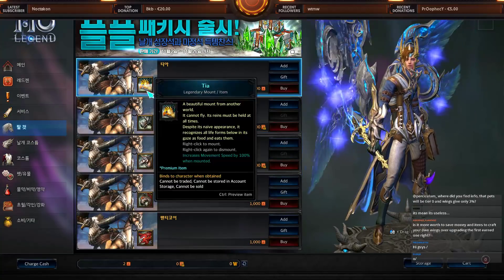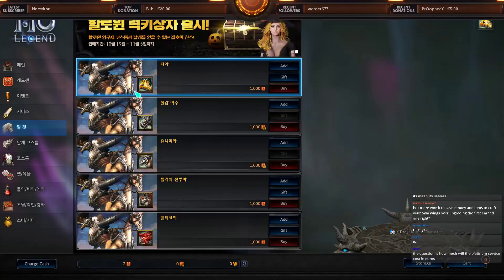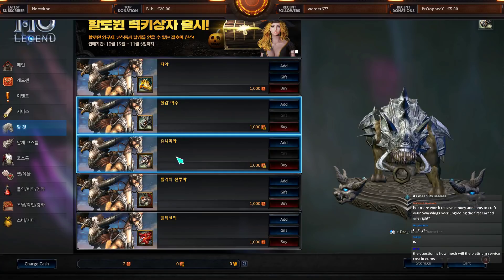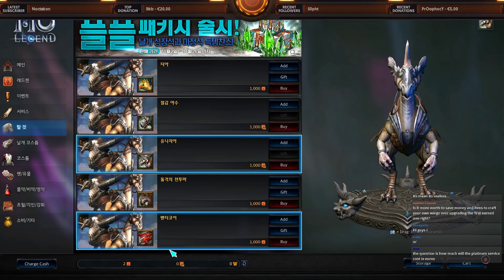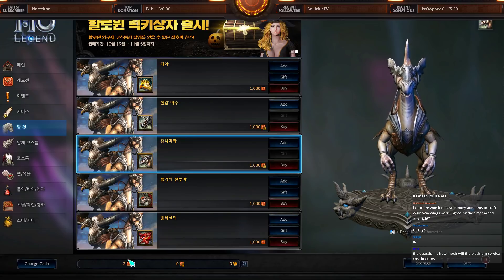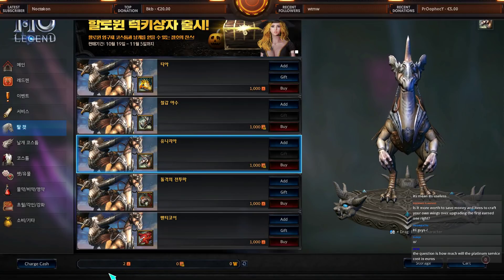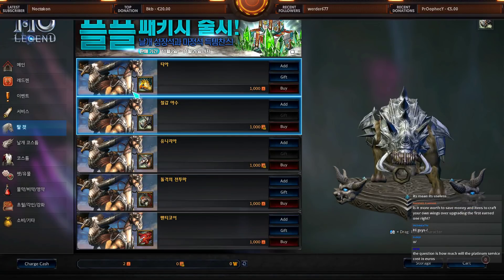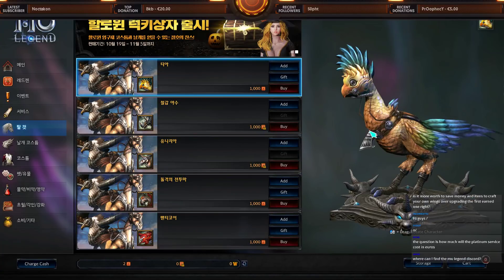Moving on to mounts — they all have the same stats: 100% movement speed increase. The only difference is how they look. You can buy some mounts with Bound Redsen, but Bound Redsen is pretty hard to get, so it's much easier to use real money or sell items in the auction house to earn normal Redsen.